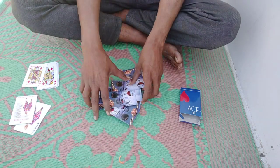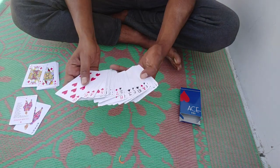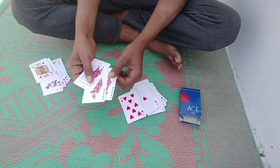Here is the 40 card deck. It's a normal deck. There is an extra card — it's a joker.